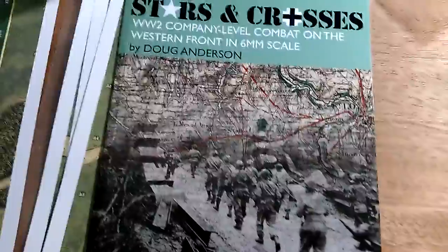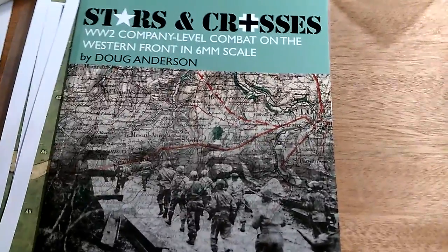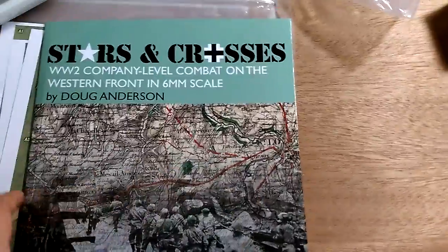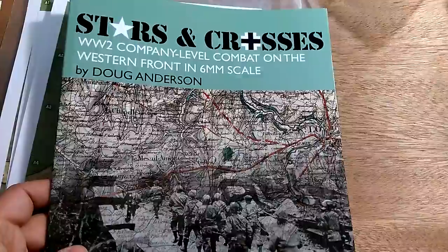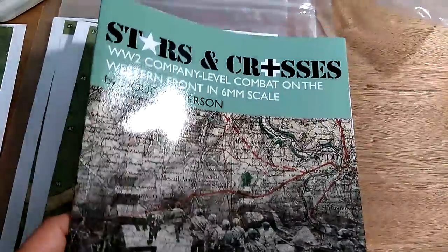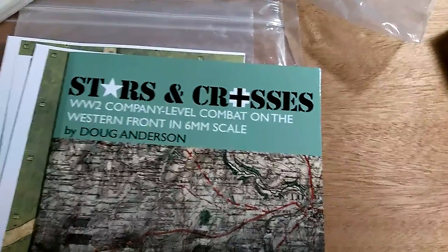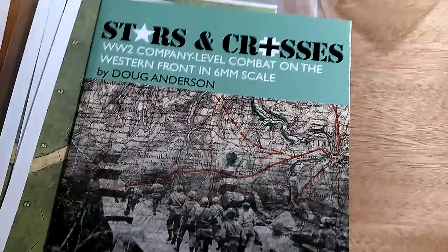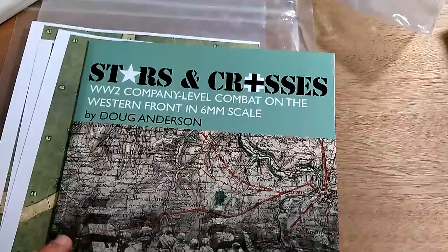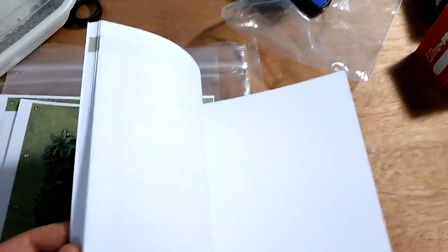Stars and Crosses is really cool because it's like a miniatures game but it has board game components. I bought the book and PDF combo - if you go to Wargame Vault and look up Stars and Crosses, it was pretty cheap, like five or six bucks. You get the PDF book plus a second PDF with all the printable status markers and things, which we'll talk about in a minute.